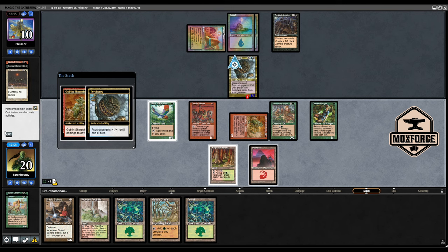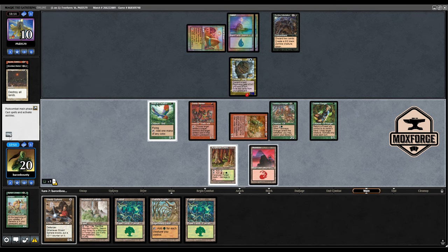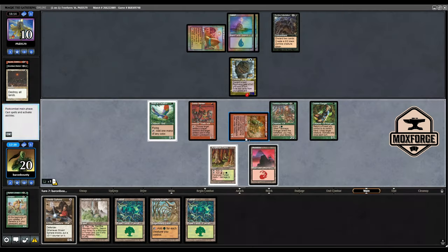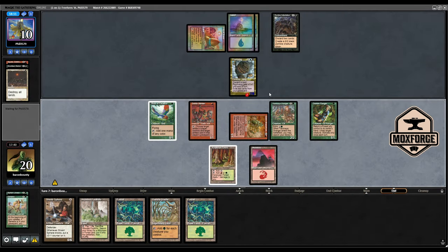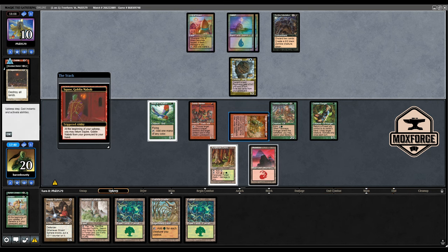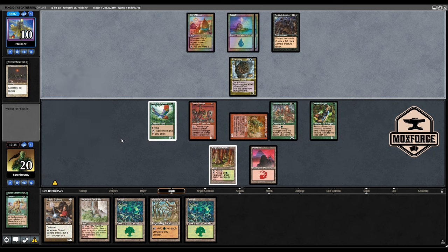Here we could think about bouncing, but he could just easily discard another card. Is it worth it? I guess it's worth it. He plays Armageddon — so that's a nice find. That's big enough. But I think I want to get the Shield Sphere down. He could make one zombie — just one. So I'm not scared. If he attacks with zombie and Psychotog, I would like to block the Psychotog.